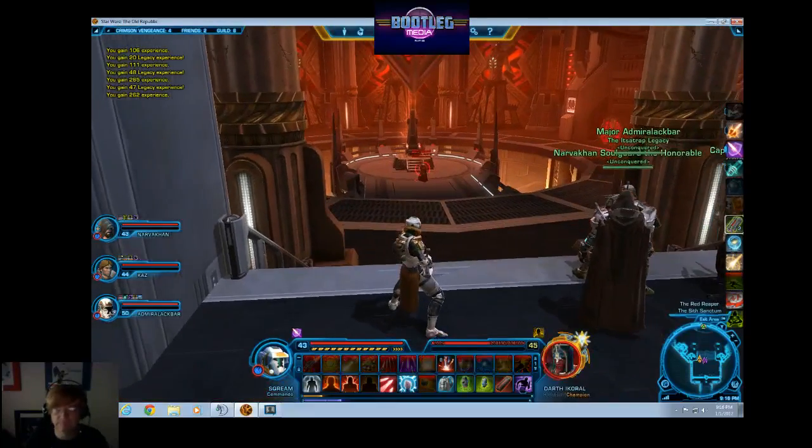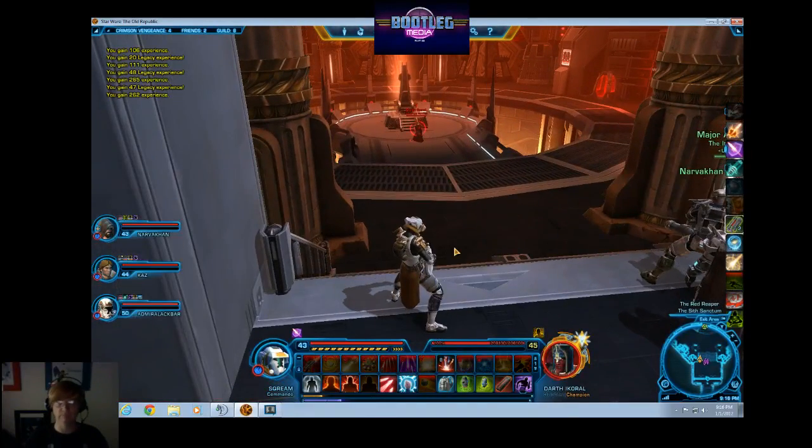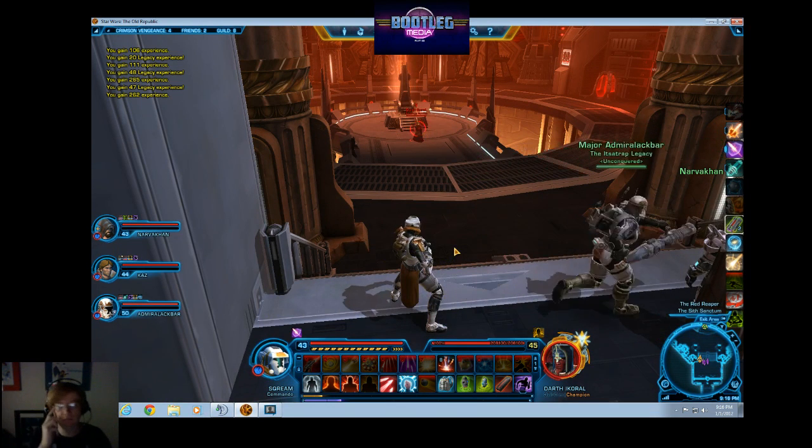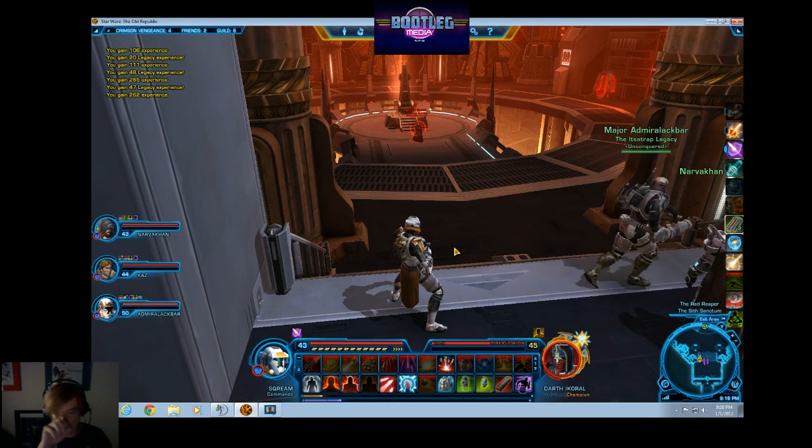Here we are — we're at the final boss of the instance. This is Darth Coral, and he does a couple of things. He does very good damage, and his gimmick first and foremost is that he gets two chosen ones.